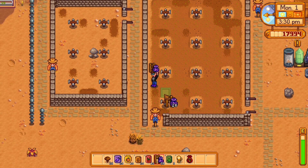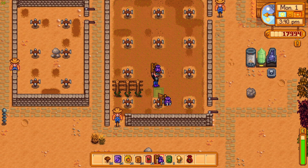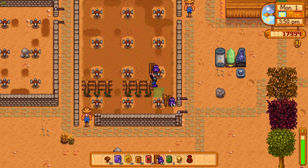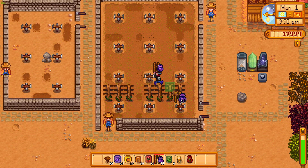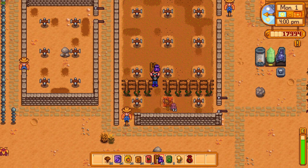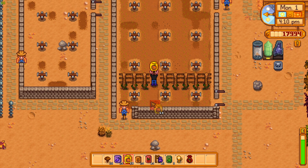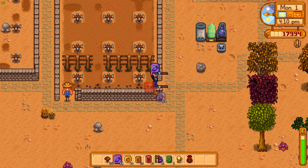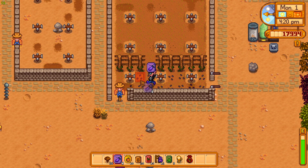I'll try it this way — I'm just not blocking the path here pretty much. Oh, I didn't mean to do that. Okay, we can still get around like that — that works. I can still put that there, no big deal. I can still get around everything. Let's go ahead and get these planted. Oh, there's no fertilizer there but that's okay.